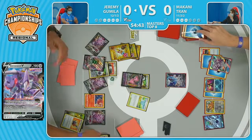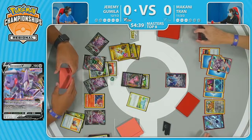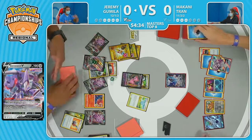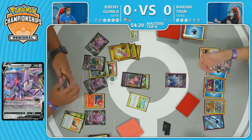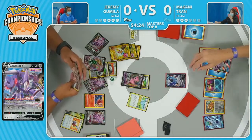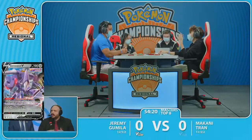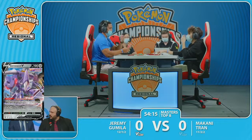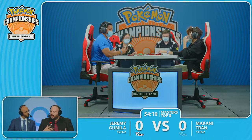Makani's trying to figure out if there already was an attachment for the turn or if there was a double attachment. Jeremy already had it in hand, got the attachment turn one, attachment turn two, discarded one with the Trekking Shoes. The players are still trying to figure it out there. It's very difficult — it's honestly happened a lot on stream where Mew, especially this new build going for something more methodical and disruptive, has a little bit more in the sequence that you have to keep track of.